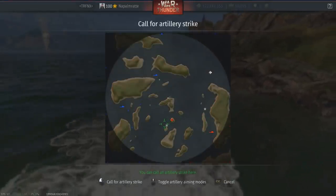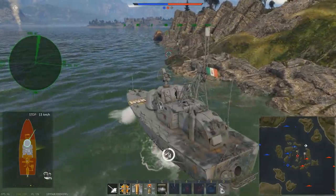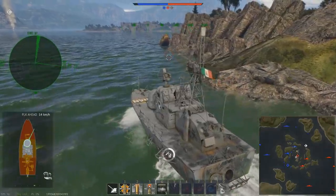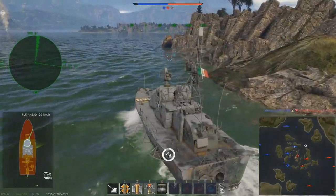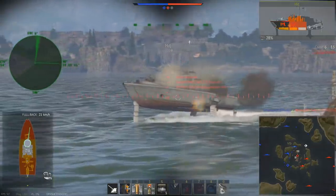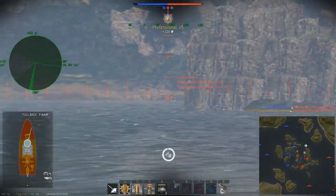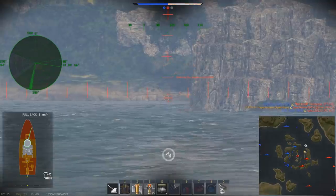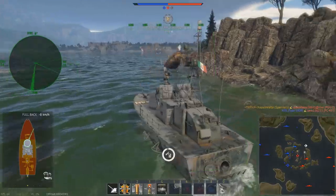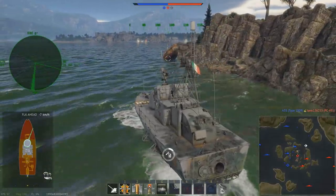115 rounds of ammunition total. If you have shells in the first stage ammo rack, you have a rate of fire of 85 rounds per minute — that is a reload rate of 0.7 seconds, which deals with low-tier ships quite quickly. If you're out of that ammunition, the rate of fire goes down considerably to just 21 rounds per minute, which is significantly longer.